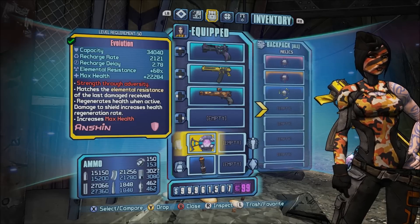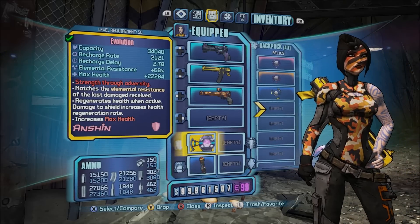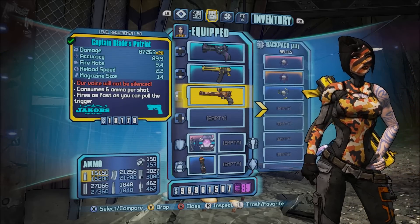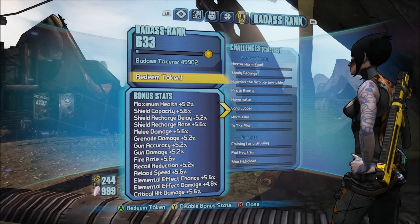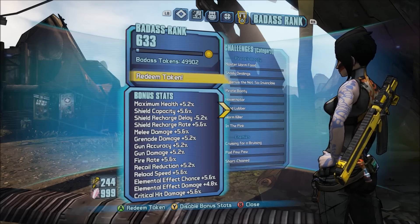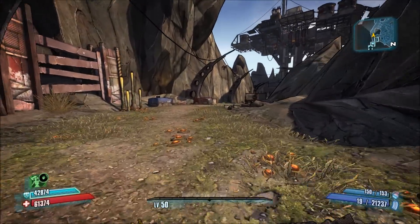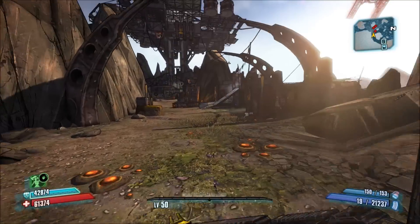Just to show you, I'm using normal shields — not a B shield — so it's going to be a little tougher to kill enemies. My badass rank isn't that high either; I've got a lot of tokens but never spent them. I also don't have a class mod, so it should be interesting to see what these weapons can do.